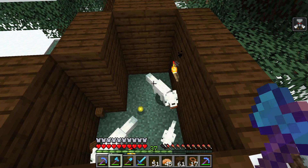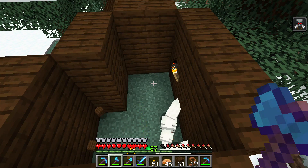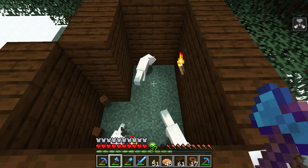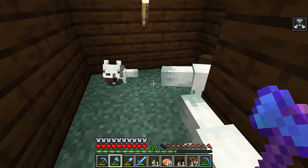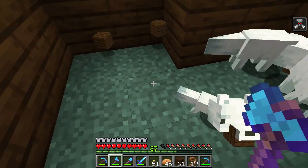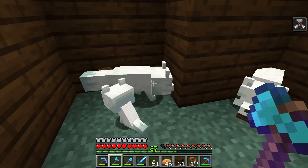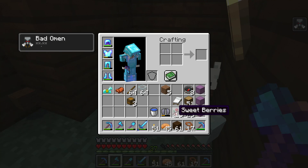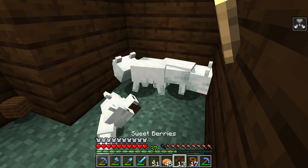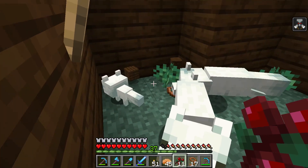So if you want to tame a fox you need to make the baby — you cannot tame a grown-up fox. Now the baby will love you but the grown-ups will never love you, but when the baby fox grows up he will love you. These parents are like feral animals, they cannot be tamed, they are wild. But if you raise the baby when it's a baby, he will learn how to be your friend.